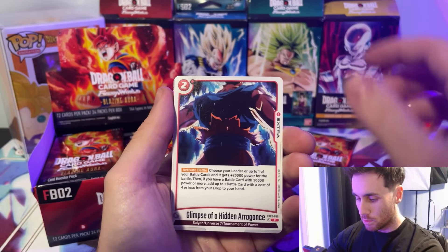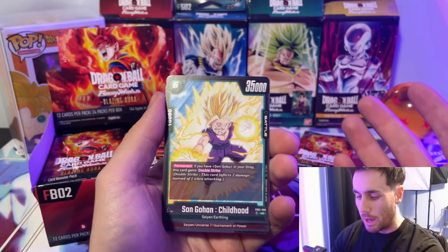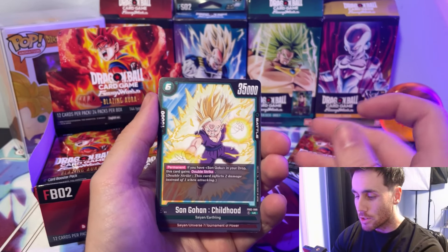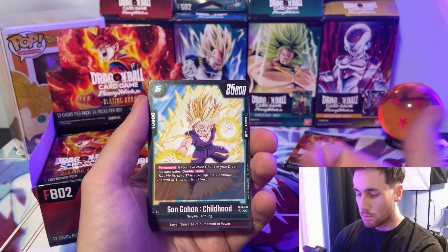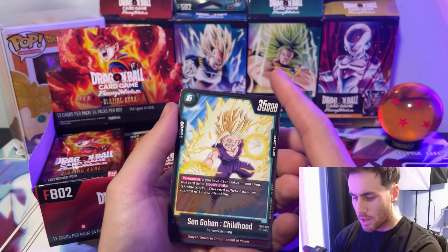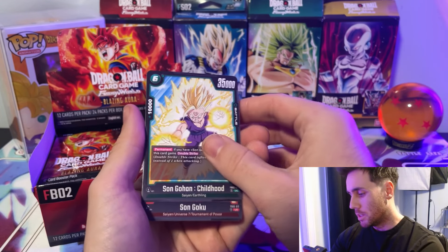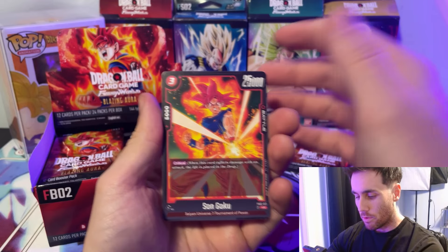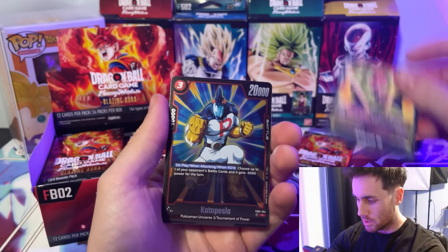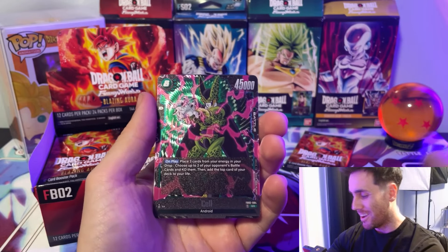Karoni, Master Roshi, Khalifa, Blades of Judgment, Sun Goku, Glimpse of the Hidden Arrogance, Shin, Sun Gohan — honestly at first I thought this card was absolutely broken, but it's a six cost 3500 double strike only when Goku's in the trash. He's literally a worse android — you can't search him, he is weaker, he doesn't kill people that are two or less. The only plus side is that he's a 10k combo, so I'm probably not going to run him.